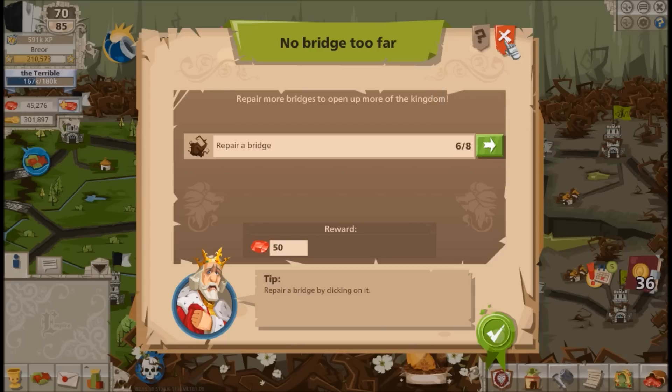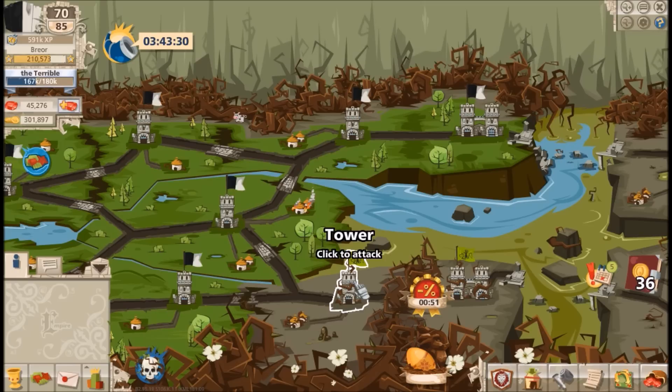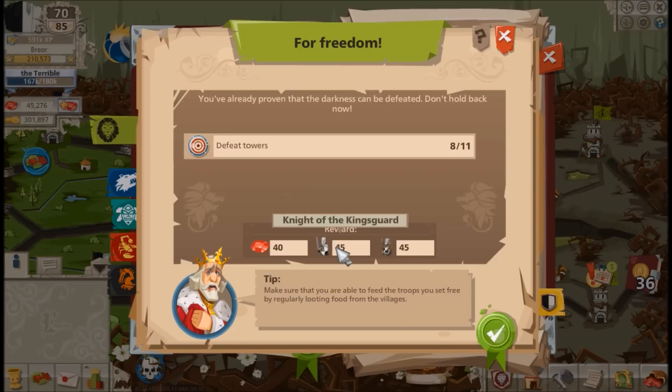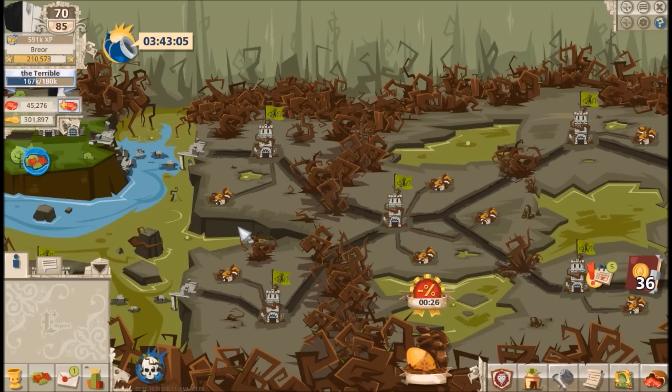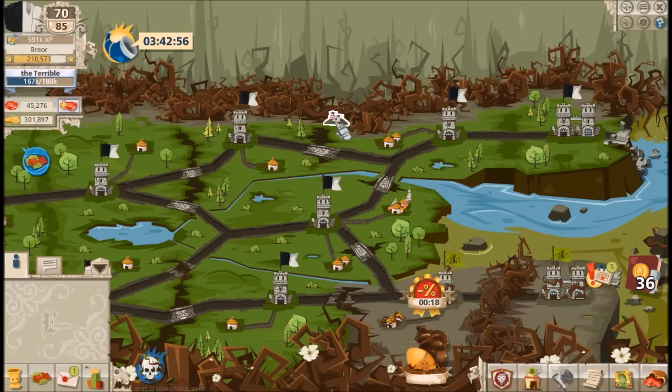Travel time to towers increases significantly as you proceed across the map. Let's repair this bridge and check the troops inside the tower I'm about to attack. We donate resources for the repair and it completes instantly — very nice. Completing bridge repairs is part of a quest line that earns you rubies and tracks your event progress, potentially unlocking future quests. I attack across both paths because I want to unlock more resource villages and complete the quest for additional Kingsguard troops.